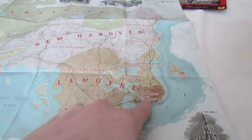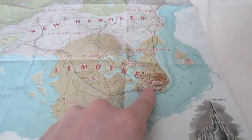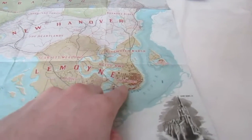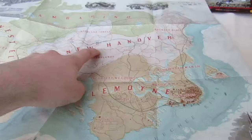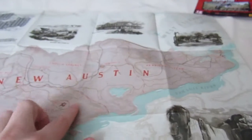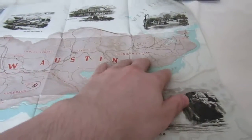Down here I think this is GTA 4 - that's probably Liberty City, that's San Andreas, and I think this would be Los Santos. That's just my guess. At the back you have this area - this is where Red Dead Redemption, the 2010 game, was set.